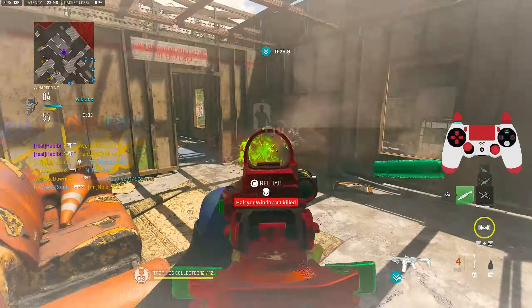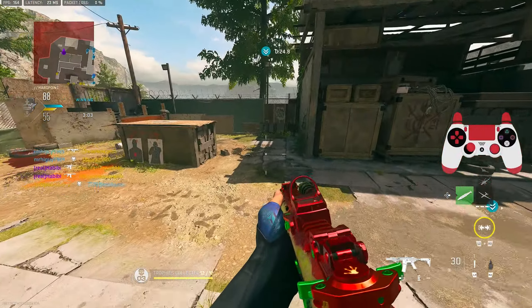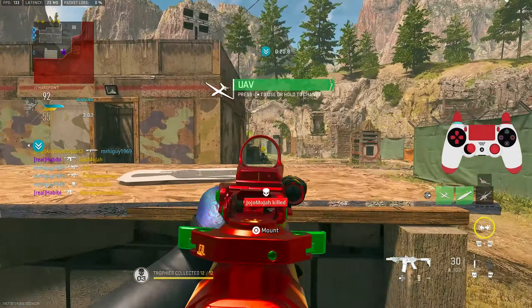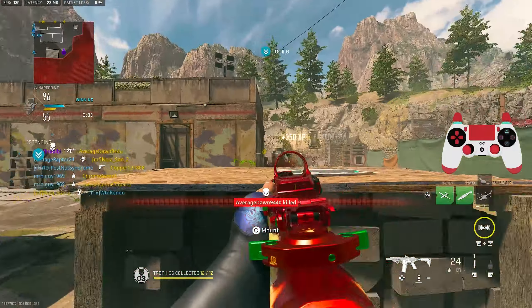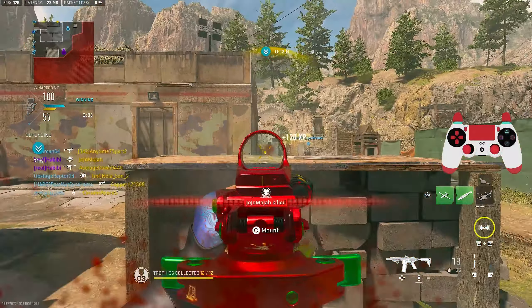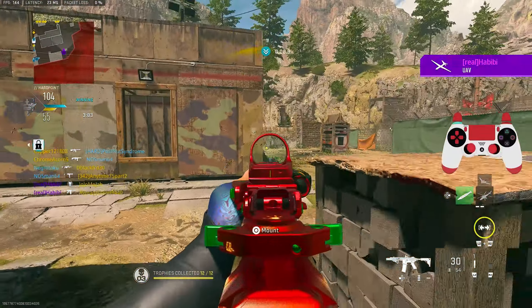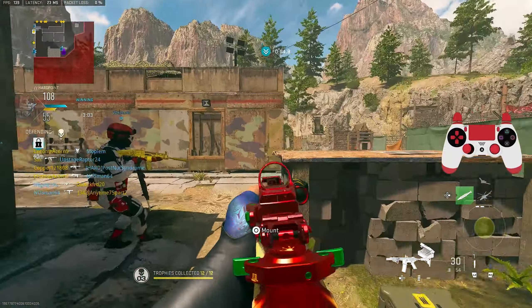You're getting clapped regardless. Reload this. Look at this — the head glitch is broken because they're all just going to flood in. This kid should be dead, holy. Not smart at all. UAV — put this ammo box down, get a grenade and drop ammo here.